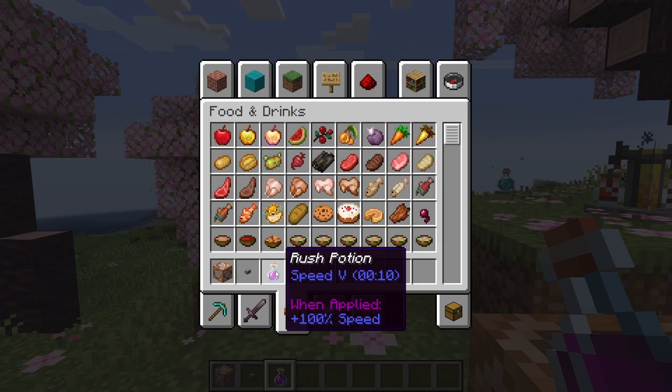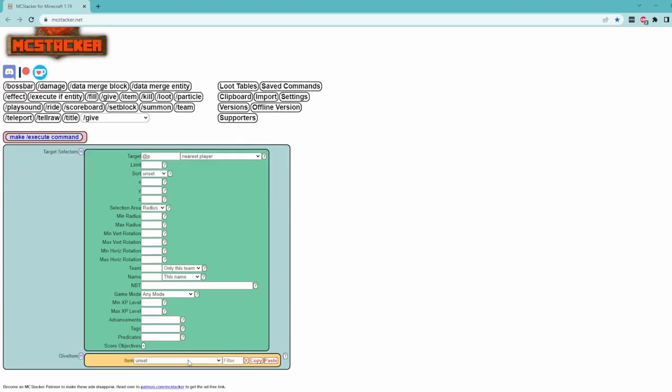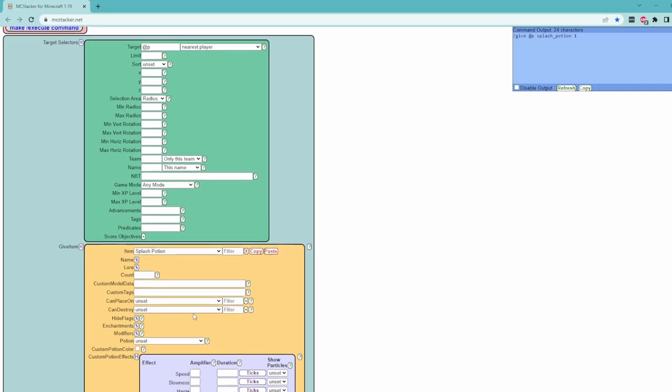This is great to make extended potions, but what about mixed ones? Instead of asking you guys to convert colors into their decimal counterparts, let's just jump over to MCStacker where this can be done for us. Now that we're here, let's head over to the /give command, and going down to item, make sure we select potion — or in this case, we're actually going to make a splash potion. From there, we want to build out a new potion with multiple effects, similar to how we made a custom potion in-game.